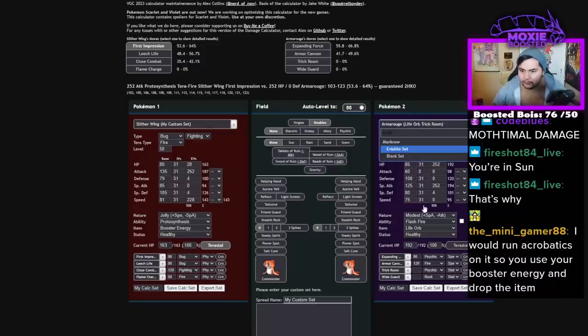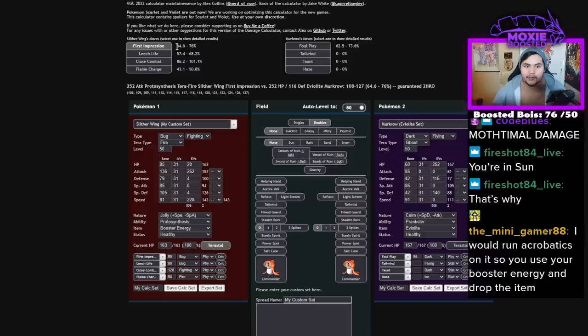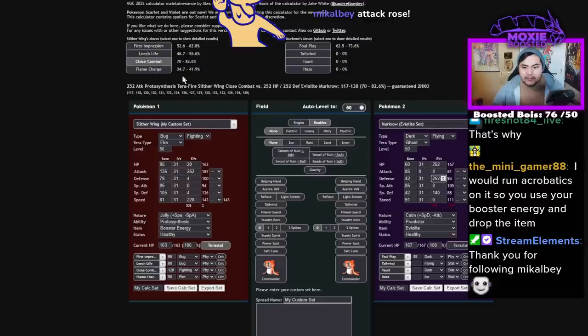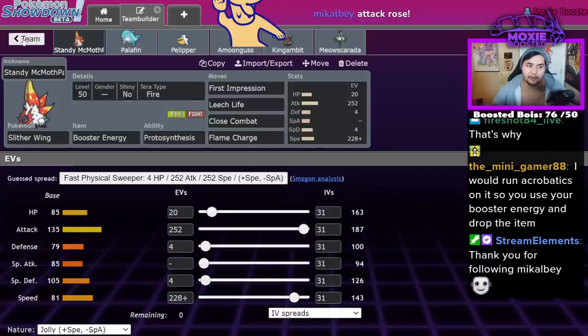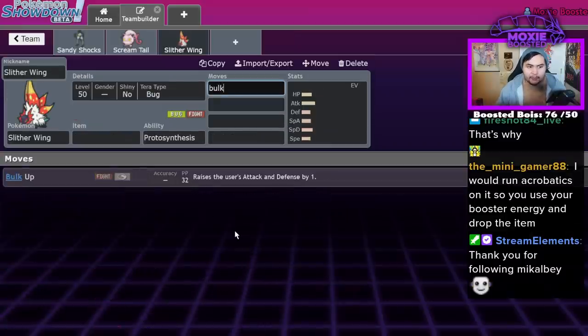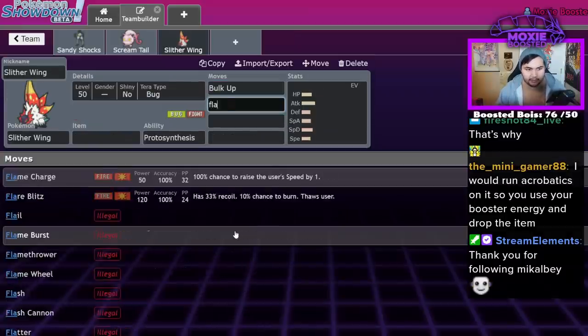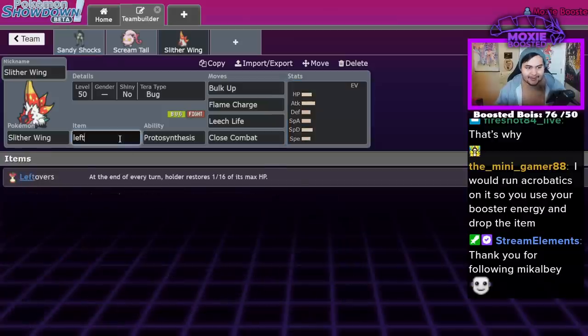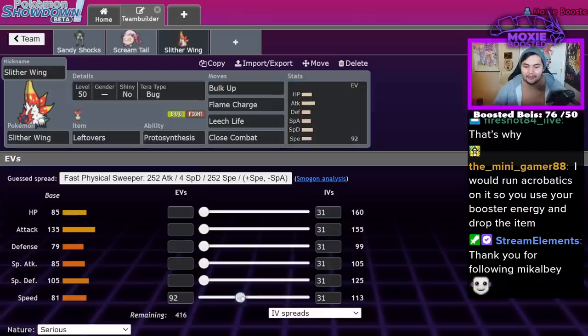Versus Murkrow it's really cool. Versus Eviolite Murkrow, your First Impression is still doing 64%. And if they're just straight up max defense, you're still doing 50%. So if you chip down the Murkrow and get in at the right time, you can just prevent a Tailwind altogether. Another set: Bulk Up, Flame Charge, Leech Life, and Close Combat with Leftovers is technically something you could do. You'd run similar stats — hitting 143 speed so you're Dragapult-slow at +1.